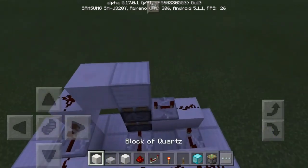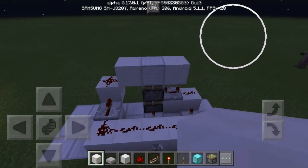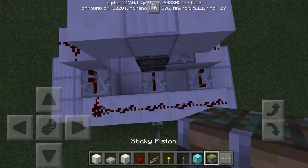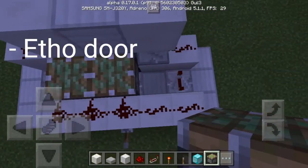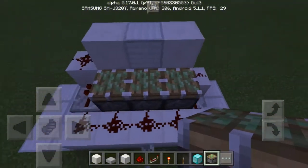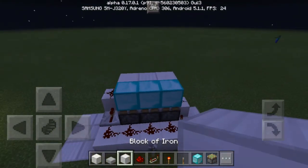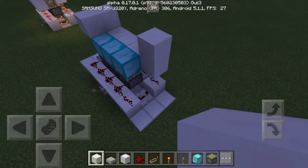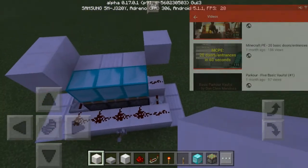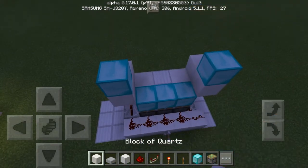Now that we've finished our double piston extender, it's time to build the main door itself. This design is kinda similar to an Etho door. What is an Etho door? Well, it's just a simple redstone door but with a hole in the middle. I've showcased this 3x3 vault door and an Etho door on my '20 doors in 1 minute' video — link will be in the description below.